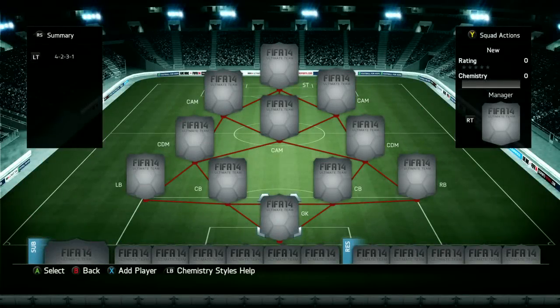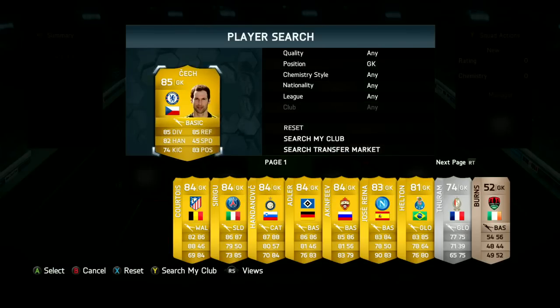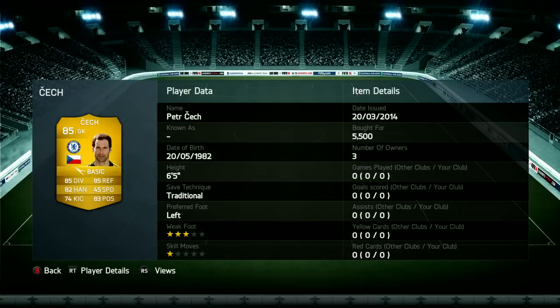Hey guys, how's it going? Toby here, welcome back to a brand new video here on my channel. Toby has got a ridiculously overpowered squad, but for about 25,000 coins on the Xbox and on the PlayStation it's around about 45,000 to 50,000 coins. But it is so worth it, it is an unbelievably strong squad — like it's crazy.